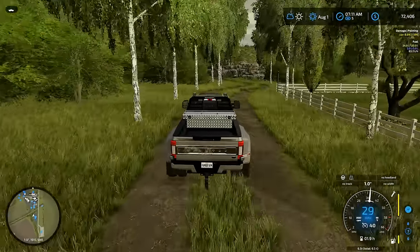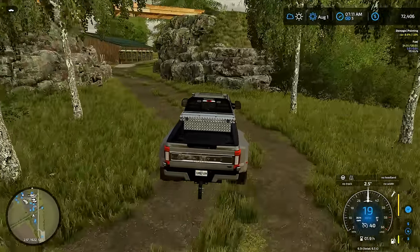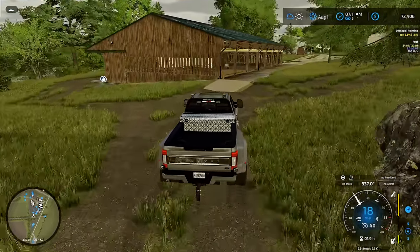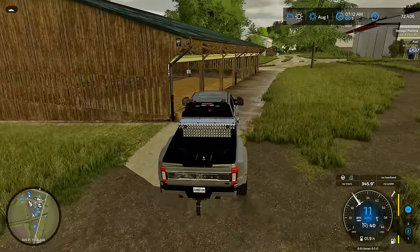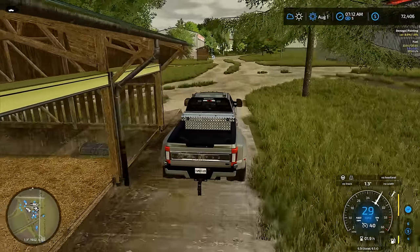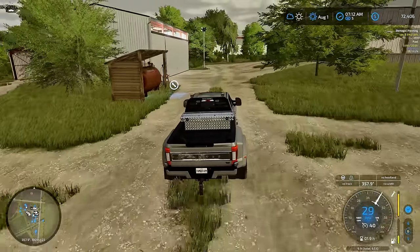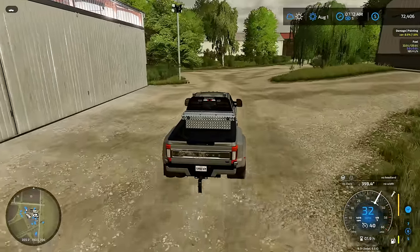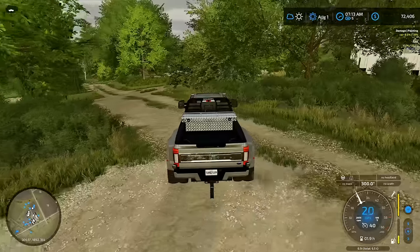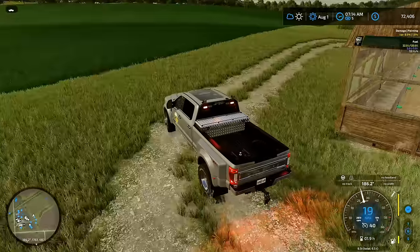Welcome back to Alma as we are heading over to the new sheep pen as part of our farm. We acquired this farm and we have not actually used it yet. For this episode, we're going to focus on getting the sheep pen fully stocked up with food and get at least half of our sheep moved over from our current sheep pen, as it is all filled up.